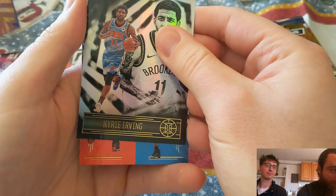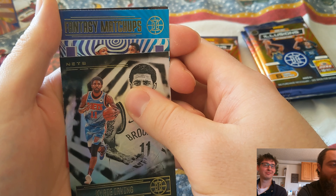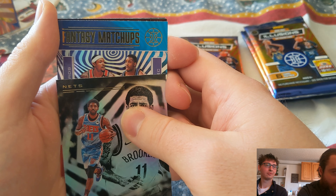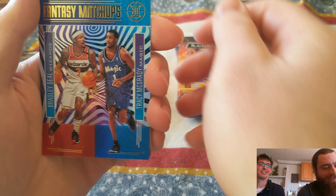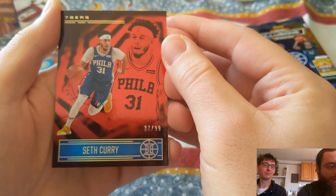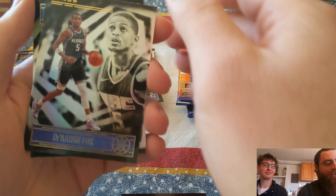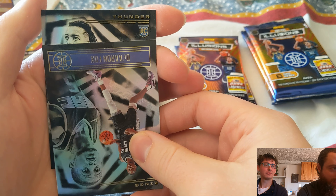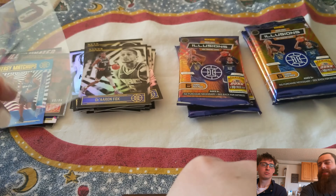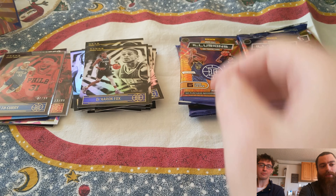This is pack number five — I'm running out of time here. We got a Fantasy Matchups card: Beal versus T-Mac. That's a pretty cool card. Another out-of-99 — Seth Curry. Then a De'Aaron Fox. And the last one: Moses Brown rookie. So we did get both out-of-99s. Two non-base per pack — I'll figure something out about this box eventually.